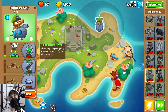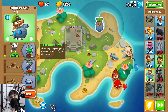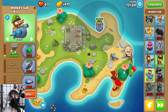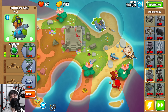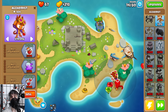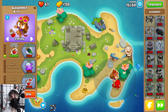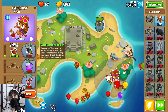We're going to place a monkey sub up here in this little circle and we want to upgrade to advanced intel as quickly as we can. That way we start leveraging the vision that Quincy gets as well as the vision these two monkeys get. And before we forget, we need to upgrade the alchemist to the acidic mixture dip so that we can pop the camo leads as they come in. Giving this a little more popping power doesn't hurt anything either.